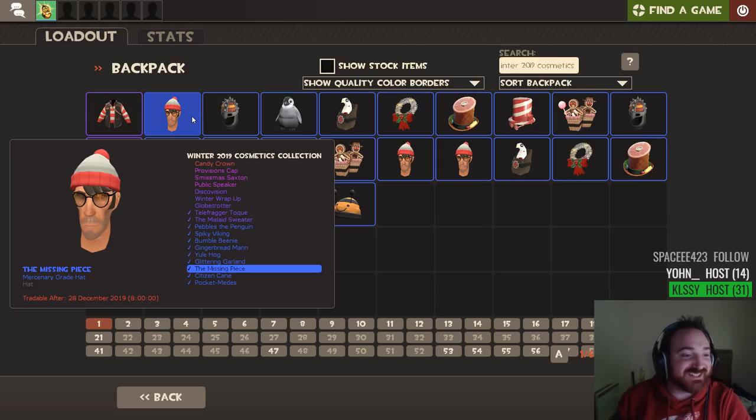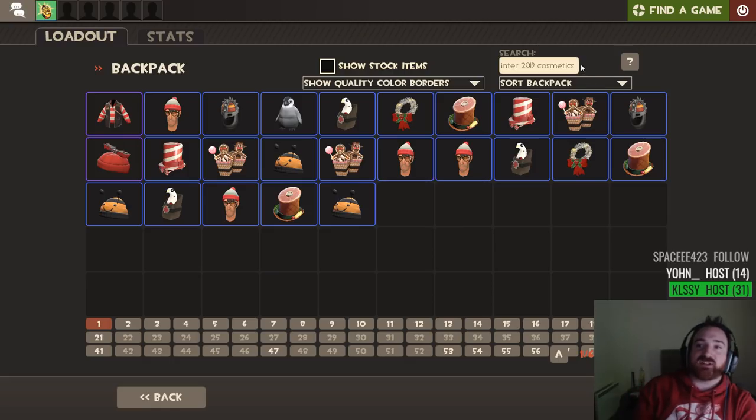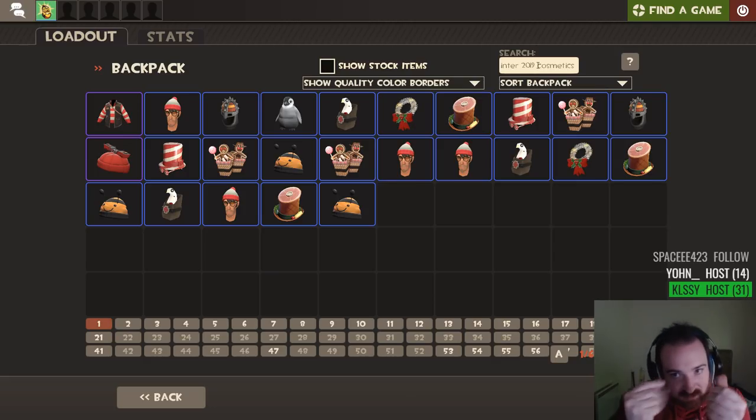Oh, classy. Thank you very much for the host, dude. You're just in time, everybody, to see the colossal garbage I've just got from the cosmetics. It doesn't matter, because we're going to get like 20 unusuals from the other one. We don't want unusual hats — we want unusual skins. That's where the money is. That's where the big bucks are. And I've never had an unusual war paint or skin unbox in my life. So this is going to be a Christmas miracle.